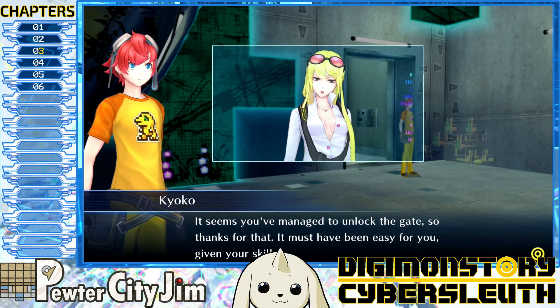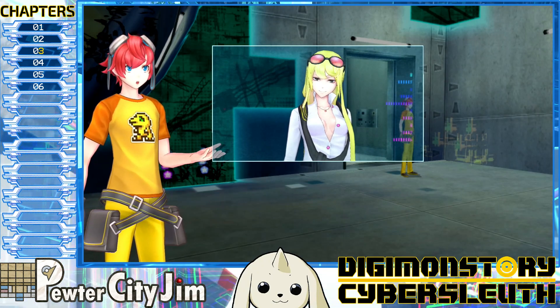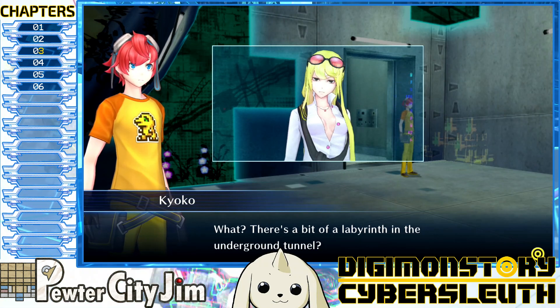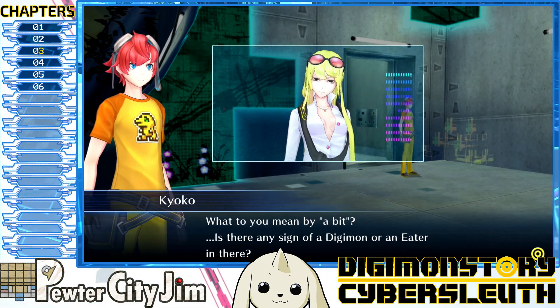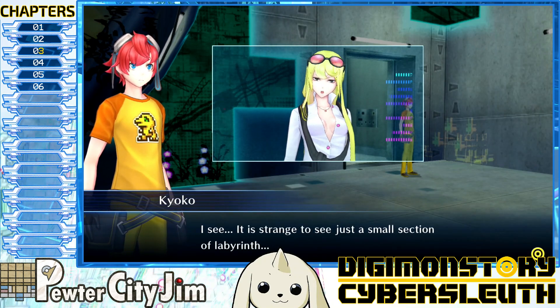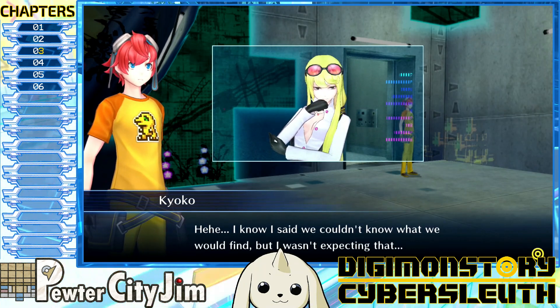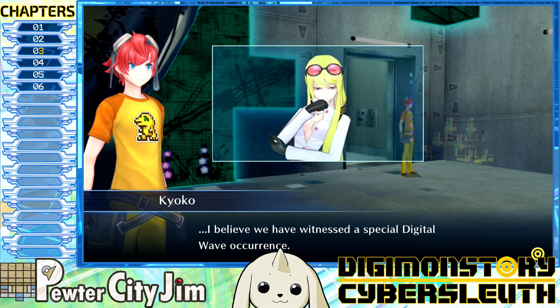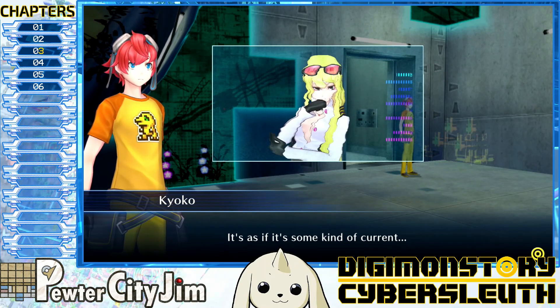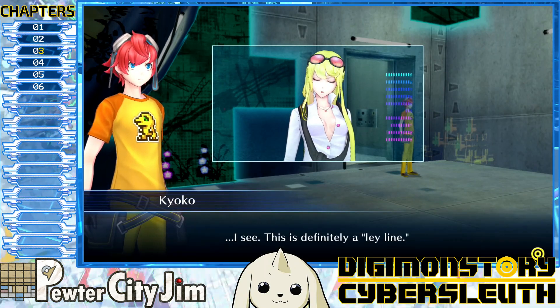It seems you've managed to unlock the gate — thanks for that. What? There's a bit of a labyrinth in the underground tunnel. What do you mean by 'a bit'? Is there any sign of a Digimon or an Eater in there? I see — it is strange to see just a small section of labyrinth. I know we said we couldn't know what we would find, but I wasn't expecting that. I believe we have witnessed a special digital wave occurrence — it's as if some kind of current... I see, this is definitely a ley line.